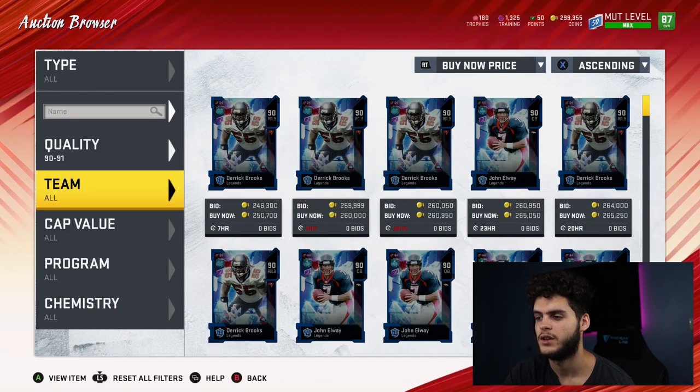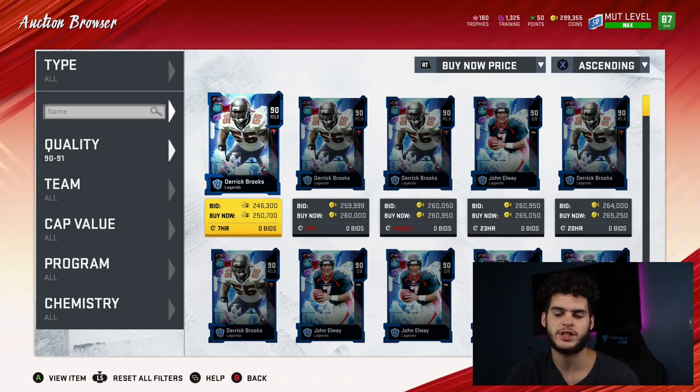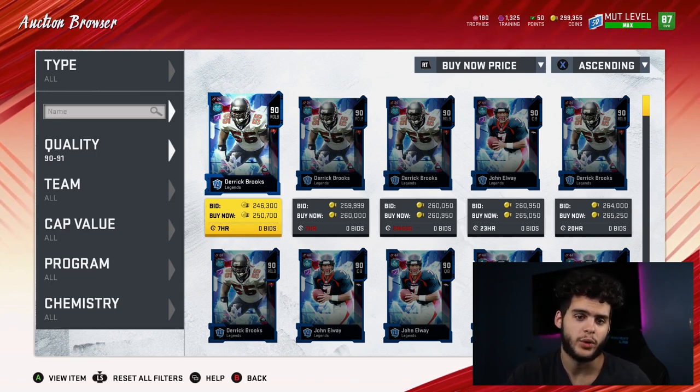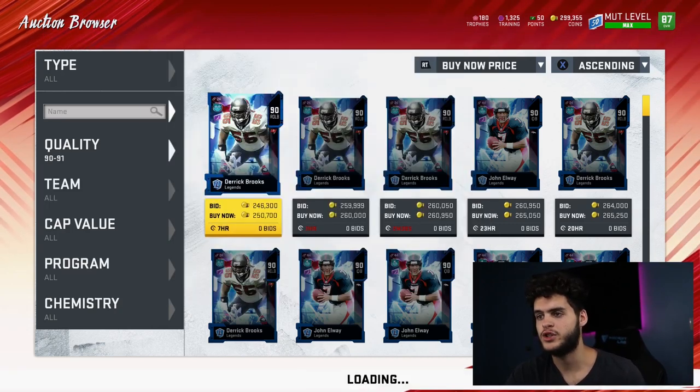I sit here refreshing the 90-91 legends or 89 legends filter and I'm just: refresh, snipe, buy, refresh. Then literally the next day — let's say you get the lowest card piece in a Reggie White set for 20k — the next day it's going for 30k. You buy 20 of them. That's 20 times 10k gain — 200k profit doing nothing. I'm telling you, you need coins.